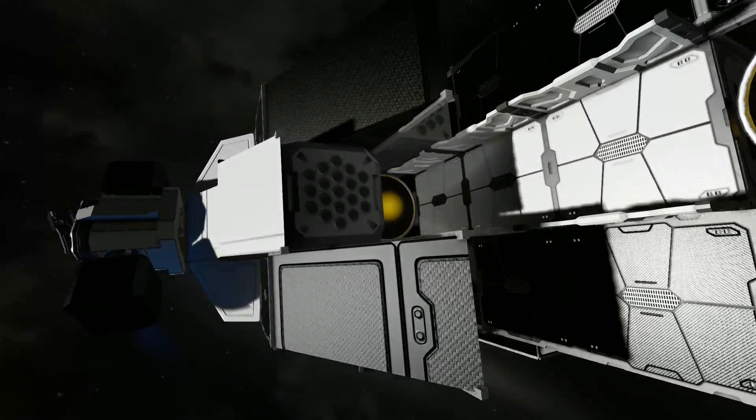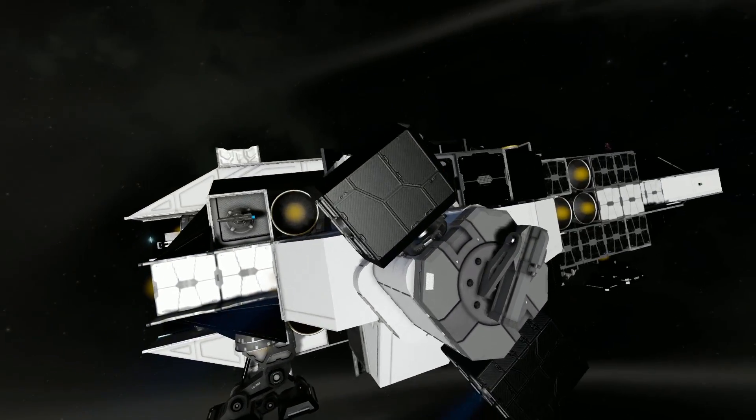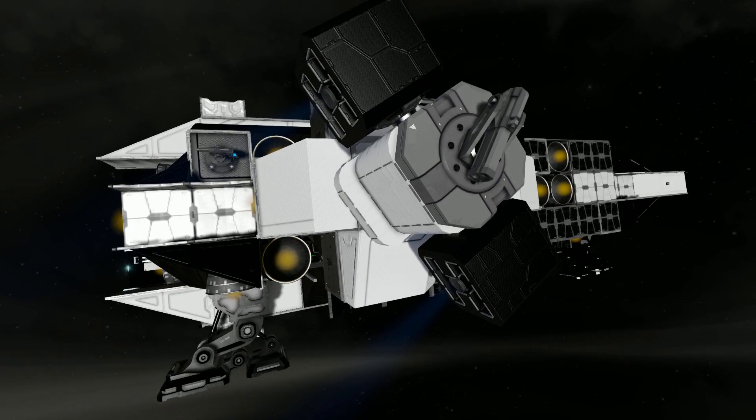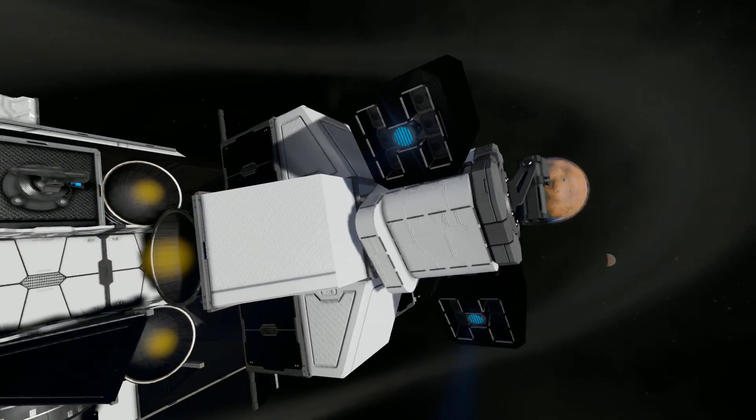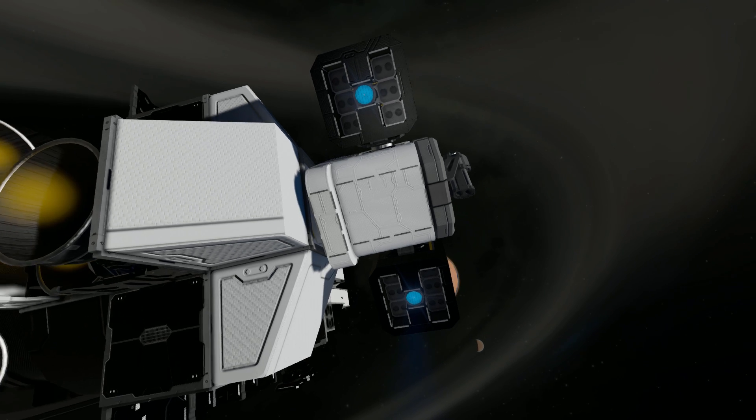Surrounded by some missile launchers. As we come around to the side, we have a turreted missile launcher right there, and then these little blocks either side containing even more missile launchers — but they are static. Using a script based on where the turret is facing, when you fire it will also fire these little rocket pods on the side. So wherever you aim, it turns on a little rotor and aims towards wherever you are — some extra firepower. It's a lovely custom turret.